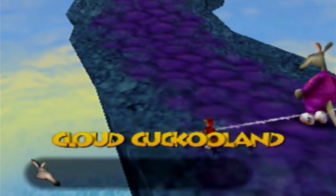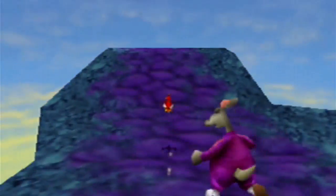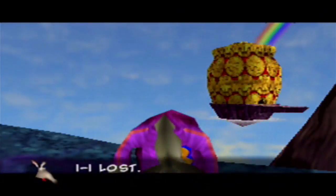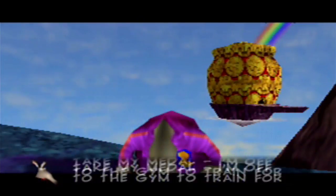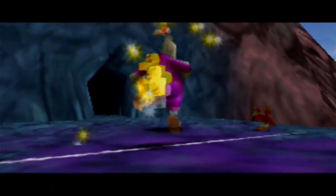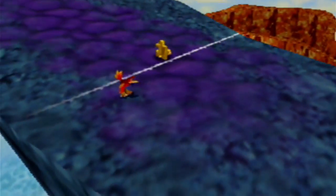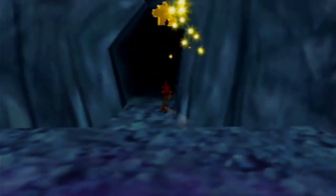Ready? 3, 2, 1, go. Okay, here we go, let's do this. Even with the running shoes, this is a little difficult. Give us our Jiggy please. I lost! I can't believe I was beaten by a bag of feathers. Take my medal - I'm off to the gym to train for next season. There's a gym up here in Cloud Cuckoo Land? Jeez, maybe he's the one who's cuckoo. Anyways, there it is - another Jiggy. So that is 86 right there.